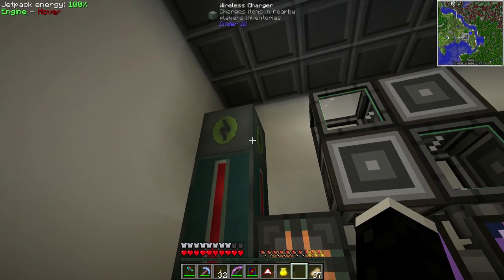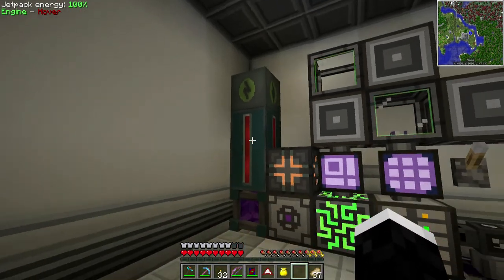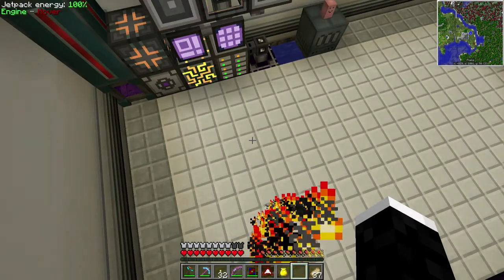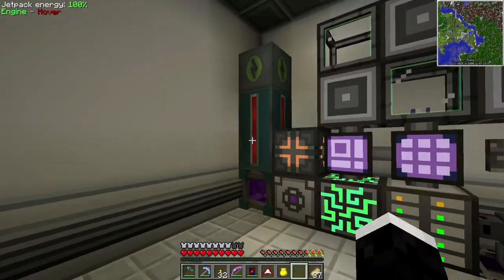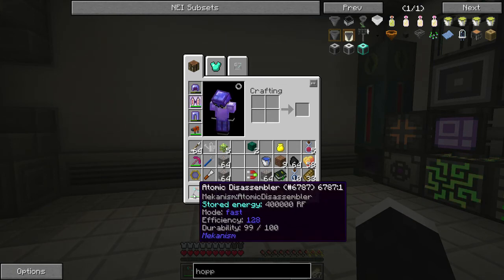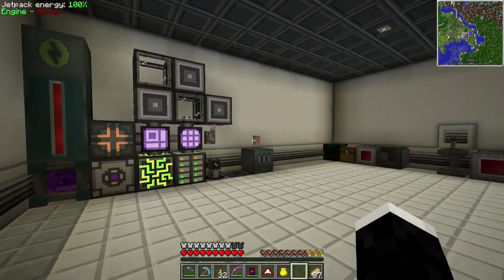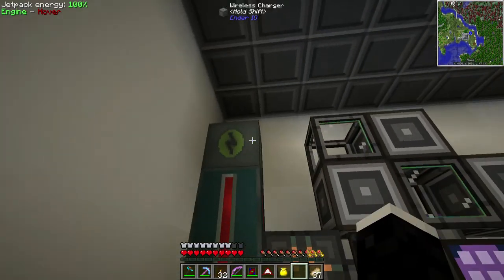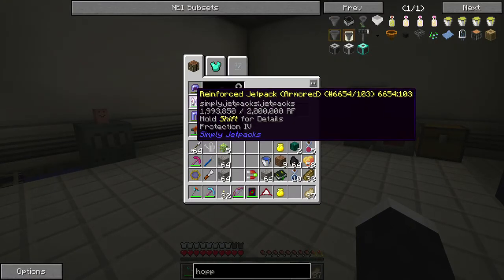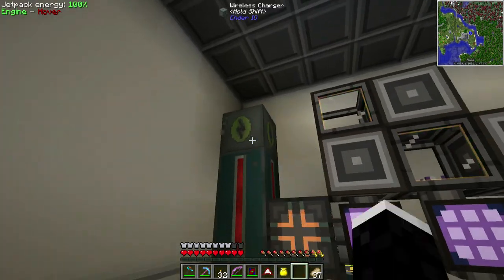Up here is the wireless charger, also from End IO — End IO has a lot of amazing machines. This guy lets you charge tools and everything in your inventory. I made a jetpack so I can finally fly around, and as long as I'm nearby — I think it's like 24 blocks or so — it charges everything in your inventory, like my atomic disassembler and my teleporter. It fills up really fast too — like if my jetpack is completely drained at 2 million RF, I just teleport in here and it instantly refills. Very cool item, not too expensive either.